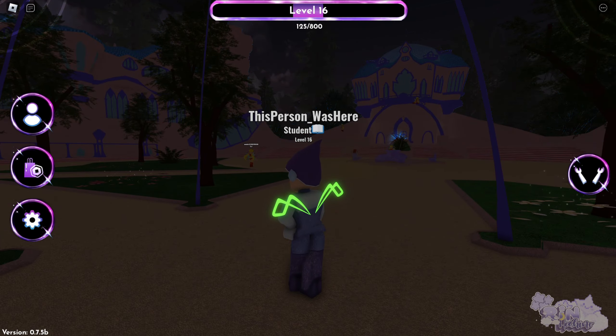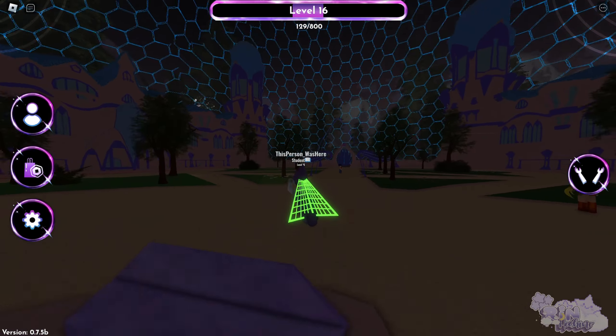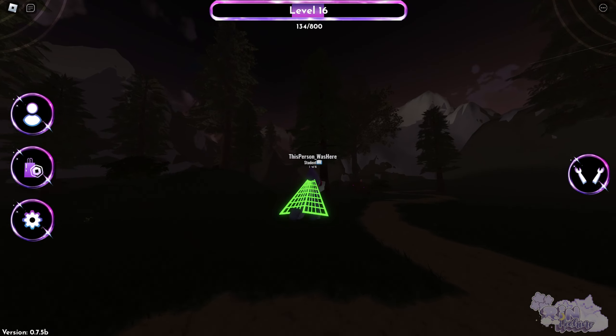So what we need to do is get a blue star. It's around the whole map but it can appear in different places. I'm going to show you the mostly frequent places where the star can be seen.